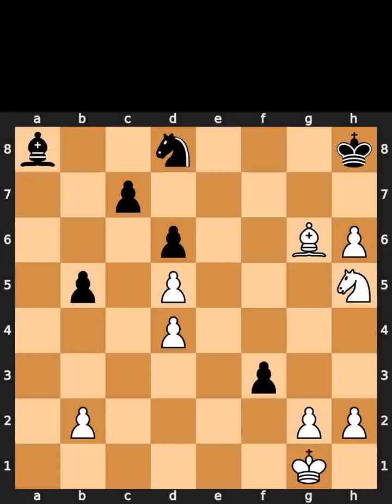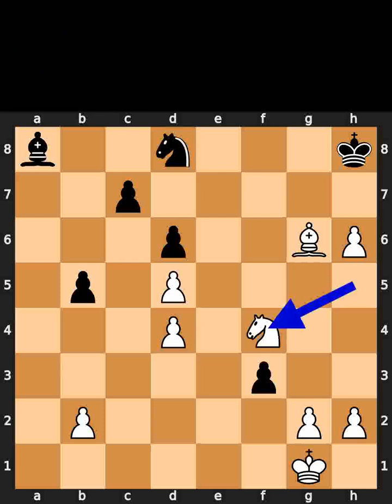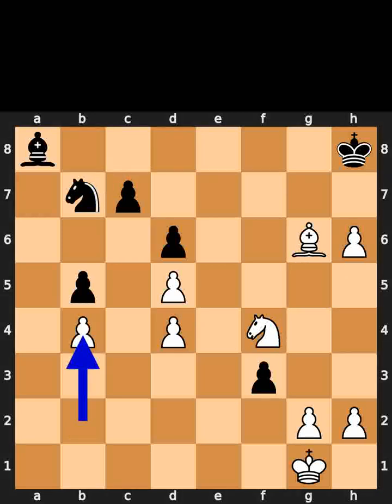This is today's earthworld puzzle. In this position, it is white to move. I will give you 5 seconds to think. Comment what you think the solution is. White plays knight to f4. Black plays knight to b7. White plays pawn to b4. If you enjoyed this video, please like and subscribe.